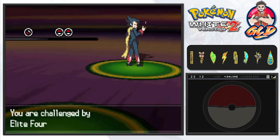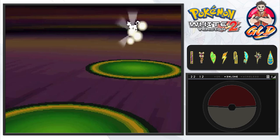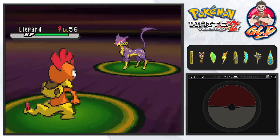Grimsley looking all cocky and ready to battle us. Maximum effort, let's get it! Here comes his Liepard. I don't like you, you don't like me — but here comes the almighty Shadar!